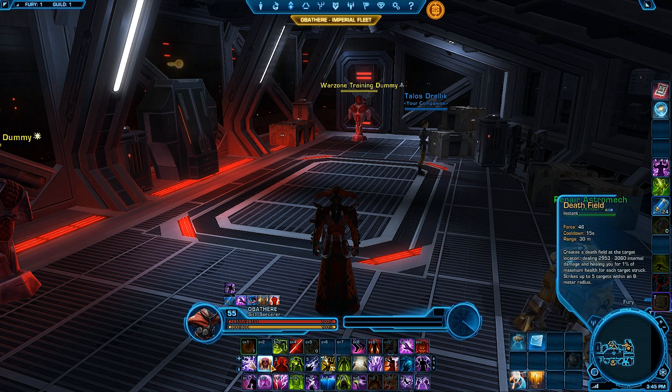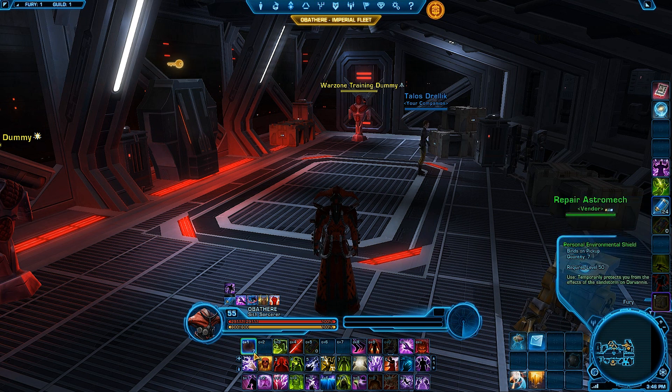The reason I do two Force Lightnings with Recklessness instead of one Force Lightning and one Death Field is because on some bosses Death Field will actually do less damage than Force Lightning. You get more damage out of Force Lightning than Death Field in a majority of fights. Rather than figuring out which bosses are which, I just always use Recklessness on both Force Lightnings. Make sure you do not cut off your Force Lightning channel — that's a lot of wasted DPS.